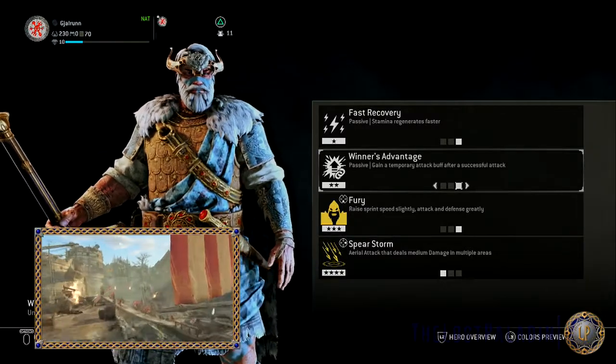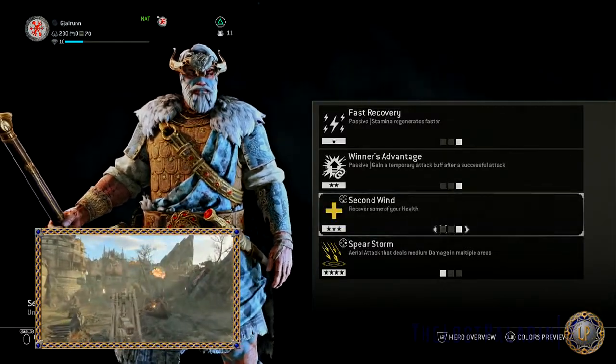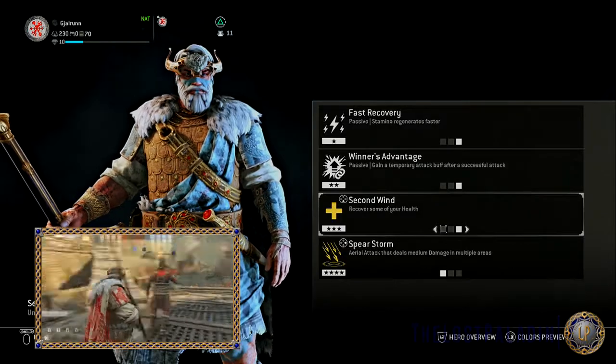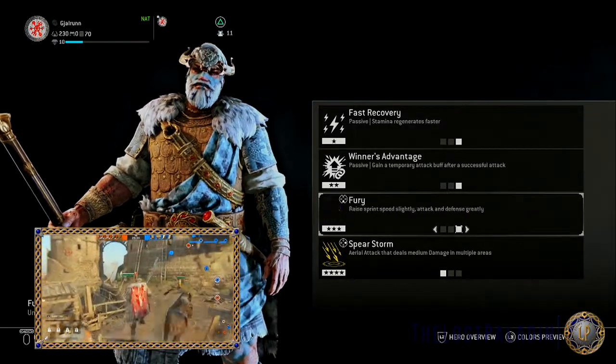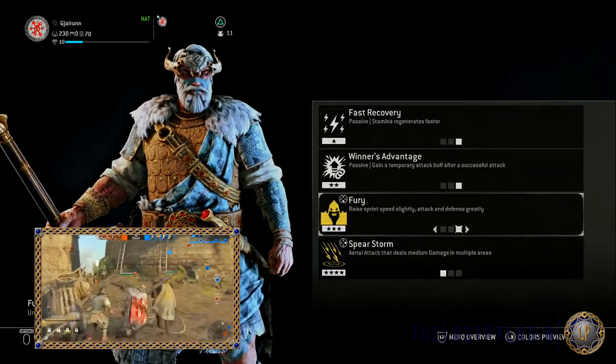His tier 3 feats are Second Wind, which lets you recover some of your health; Longbow, which lets you fire a longbow for moderate damage; and Fury, which raises sprint speed slightly and raises attack and defense greatly.